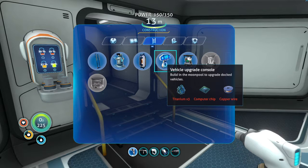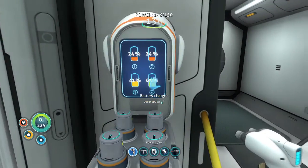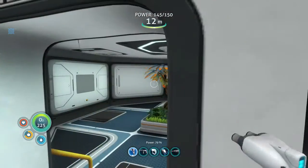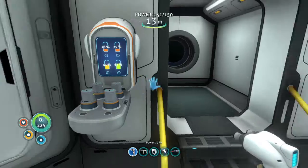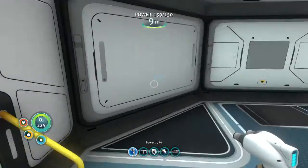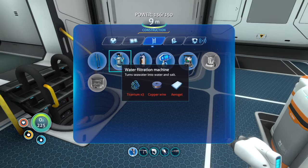Vehicle upgrade console — there you are. You need a computer chip, three titanium, and a copper wire, so I need two more copper and three titanium and a computer chip. I think I can make a computer chip. I'm gonna need a few more copper — we'll leave this till next episode because I need to go out hunting for the copper, and I can't use the scanner while these are charging because it'll eat up the base power. We might need to build a better power source. A bioreactor would be a good thing to build about now.